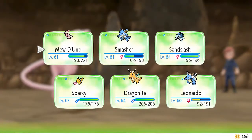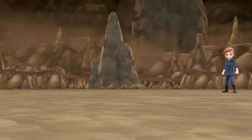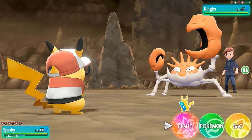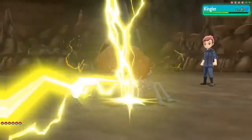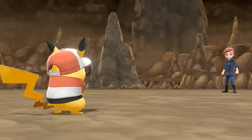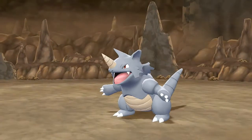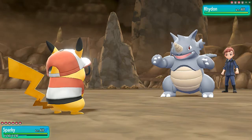We're going to switch to Sparky. Look at that Pokemon — here we go with the Thunderbolt attack, and there we go — Kingler has been defeated just like that! He's coming out with a Rhydon next. Watch this — Splishy Splash! How embarrassing is it to get defeated by an attack called Splishy Splash?